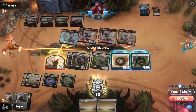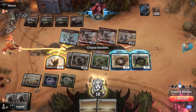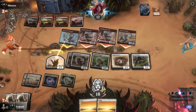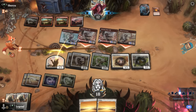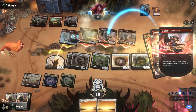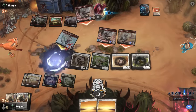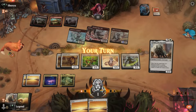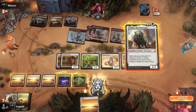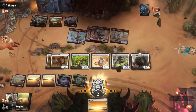If our opponent has a removal spell they might hold it to take out Arabo, but they're incentivized to fire off burn spells to trigger prowess and Slick Shot. And there's the Boros Charm going for double strike — very important to keep all those modes in mind. We survive at one, so the life gain from Vanguard was incredibly relevant, and now Arabo should help cross the finish line.